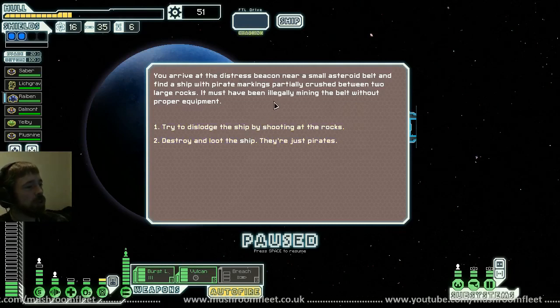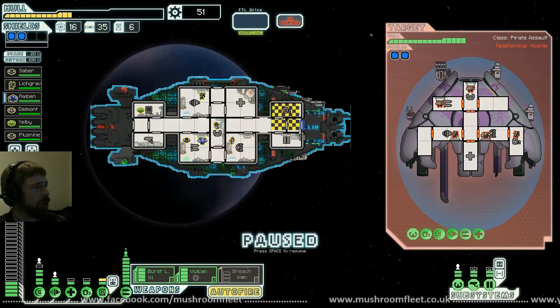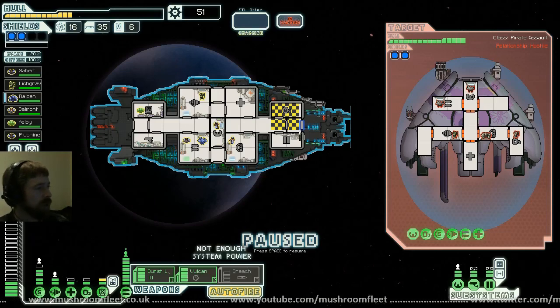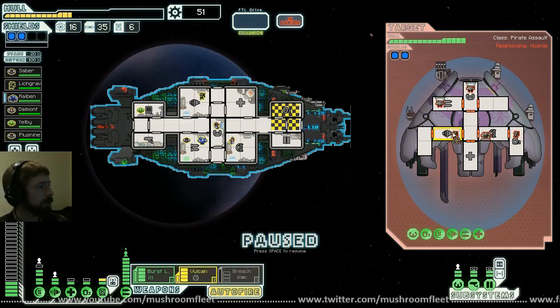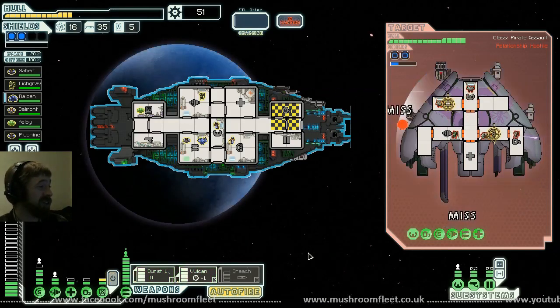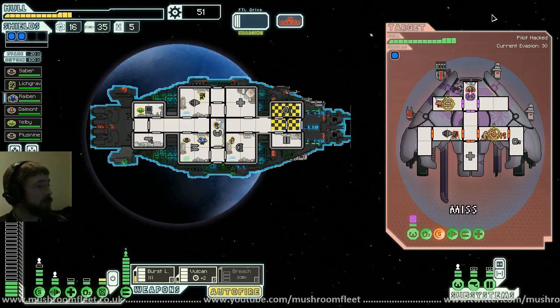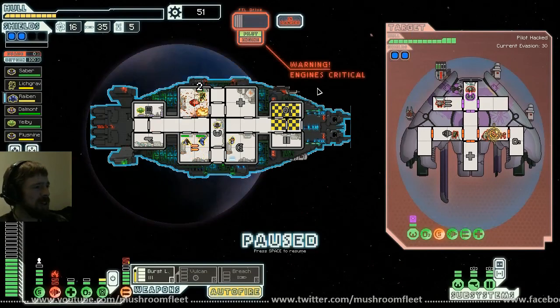We fire a few volleys but before we can scrap the remains another pirate ship flashes on radar. They're charging weapons — they've got a shotgun, two missile launchers, and some kind of cutting beam. I'm thinking Vulcan on their weapons, burst laser on their shields, and hack the pilot — hack the pilot so they can't evade. Wait for the Vulcan to do its thing. Maybe that's not going to happen — the Vulcan just got taken out. Engines are on fire — Lichgrave, put them out with the fire extinguisher.